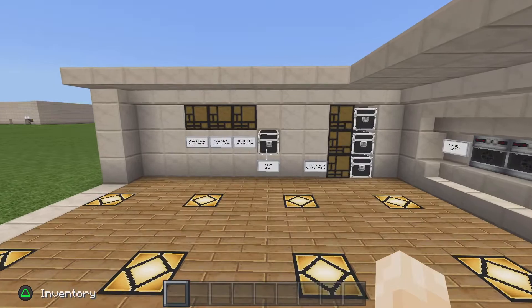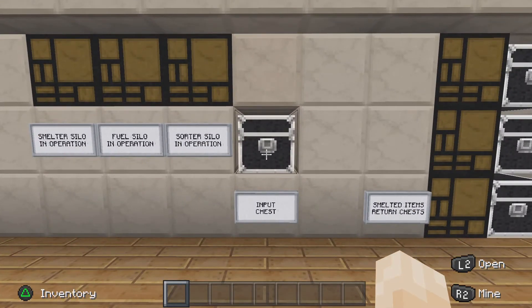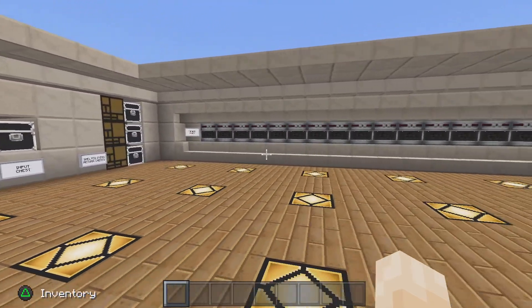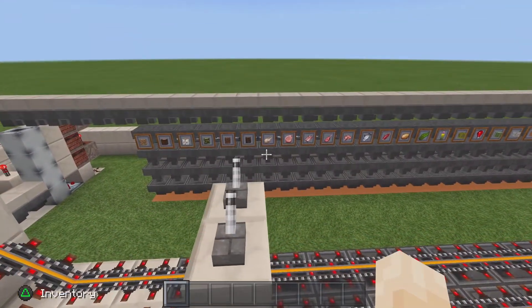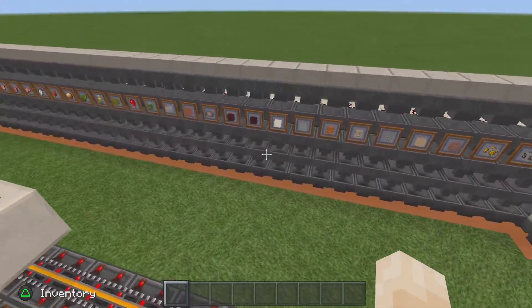With this particular array, it's fully automatic with one input chest. You don't have to send carts on their way or do anything — all you need to do is put your fuel or your smeltable or cookable item in this chest and it will be taken care of by the furnace array. There are three silos: a sorter silo, a fuel silo, and a smelter silo. I've made a sorter array that sorts out the items for fuel and for whatever I want to smelt or cook.